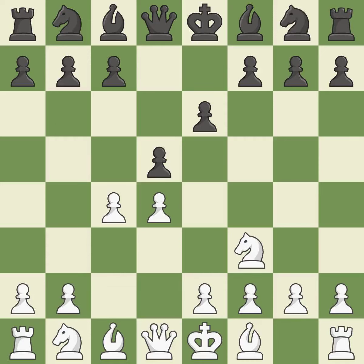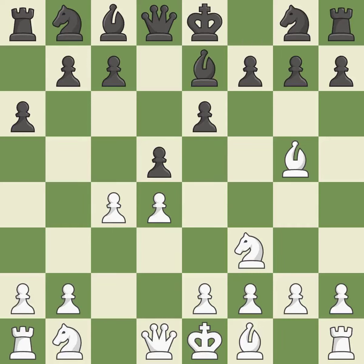Nf3 supports the d4 pawn and puts pressure on the e5 square. This develops a piece while also winning a tempo on the queen. It is the last book move. This deters an assault on a queen who is weak. It is quite good. This exchange is fair and quite good.